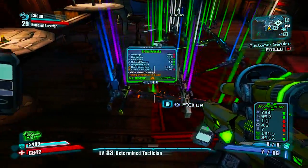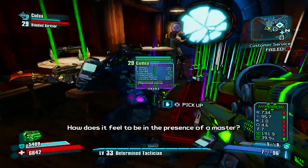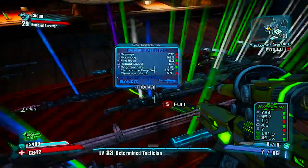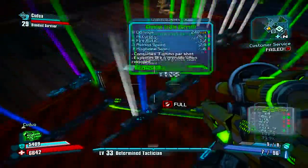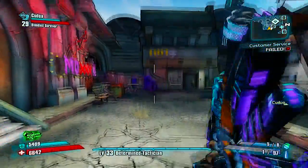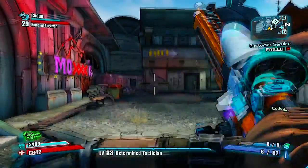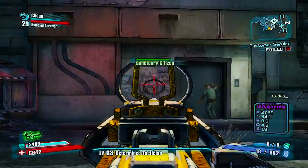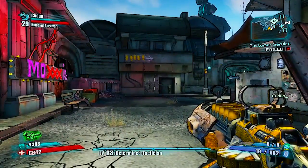I was surprised whenever I learned about this. What it drops — it drops all these weapons. It drops like the purple weapons, which are very rare. I haven't seen it drop orange ones. It drops a lot of stuff and you can earn a whole bunch of money for doing this. Also, you can only do this once per level.